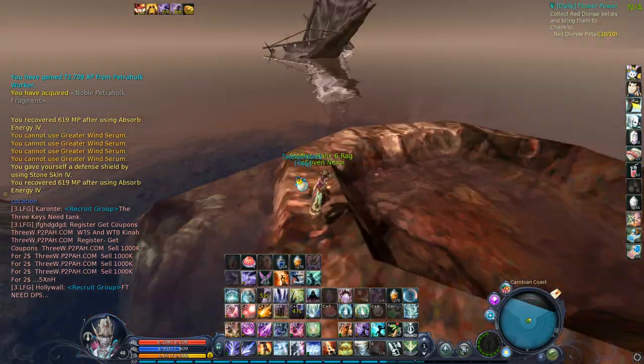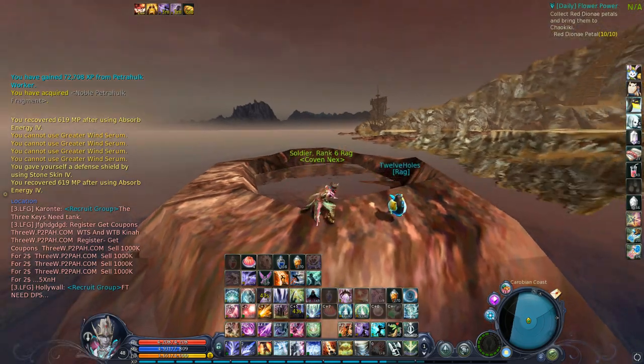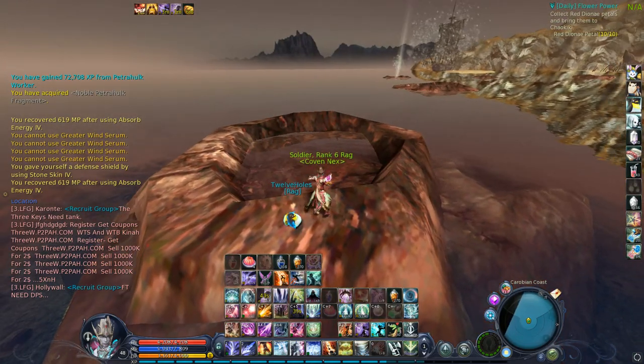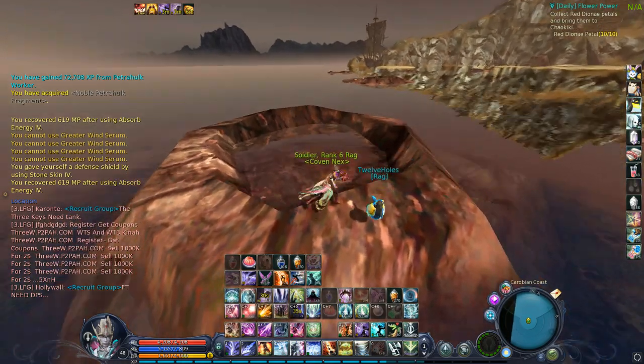You've got to go up to the ledge of this crater and just double jump and glide forward. When you do that, you will catch an updraft which will lift you up so you can get enough air to make it to the next geyser.